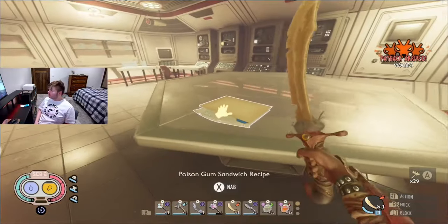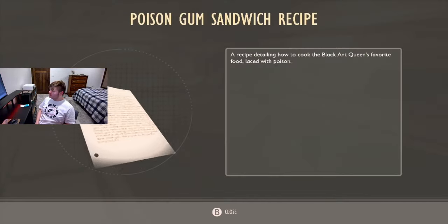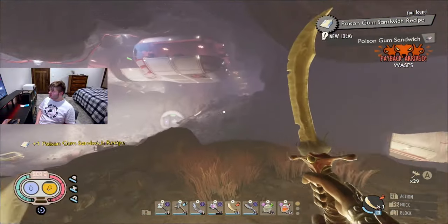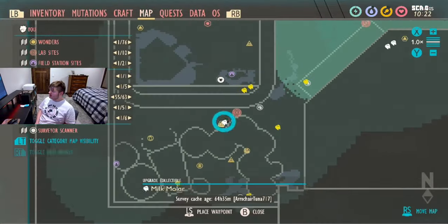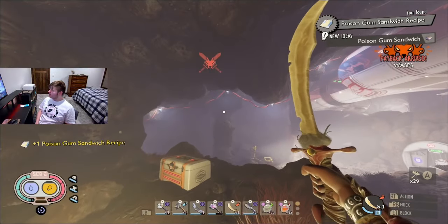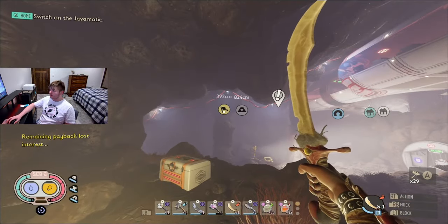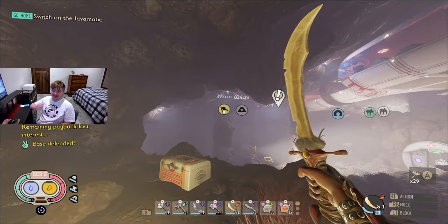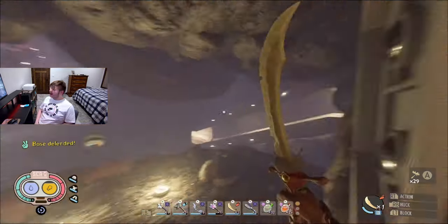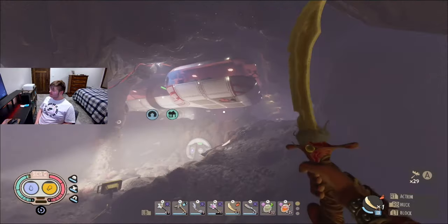Right here is where you're going to find the poison sandwich recipe for the black queen. As you can see, it is right here located in the lab. I had to deal with a wasp but never mind, they lost interest.